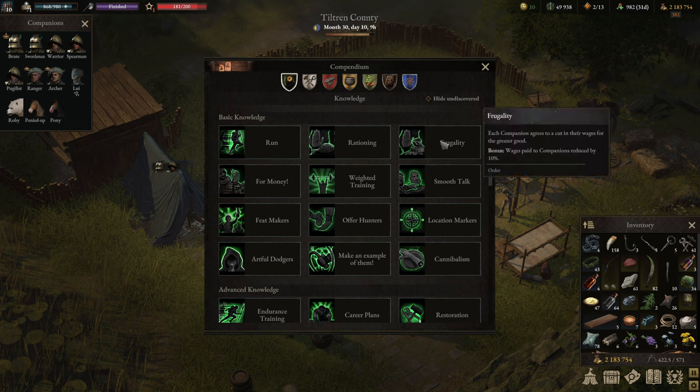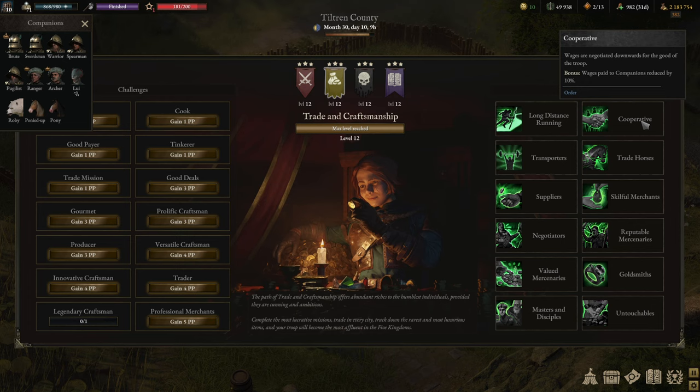Number one: wages. There are a couple of ways of reducing wages. Through Agility is one — that's already a 10% reduction. Cooperative is the second one — another 10% reduction. Believe me, 20% reduced wages will go a very long way over the course of an entire campaign, especially as adventurers become more seasoned and ask for more wages.